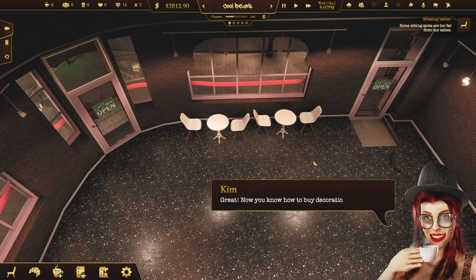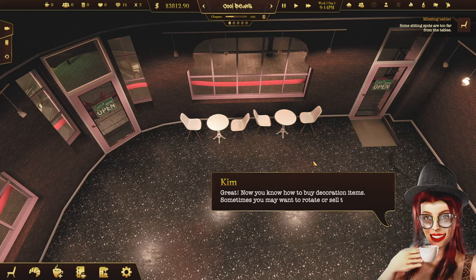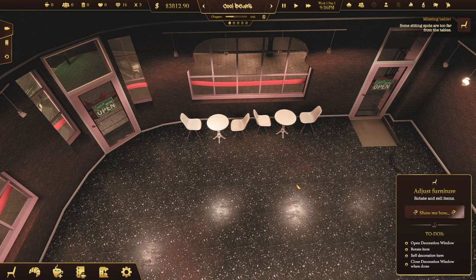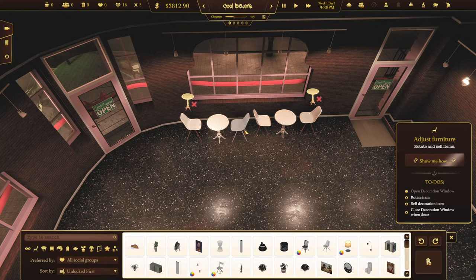Now you know how to buy decoration items. Sometimes you may want to rotate or sell them. Try to do all of that now. I just did a bunch of rotating. Open the decoration menu. Rotate. It says press R or F to rotate, delete to sell, and hold left alt to snap. We'll just delete that one. We have one less chair now. And I think we're done.